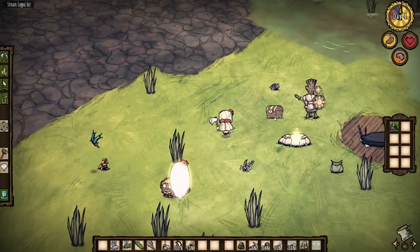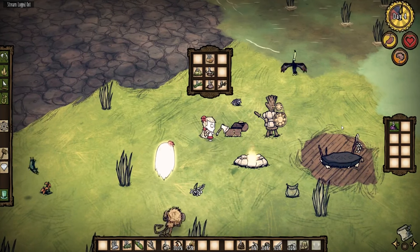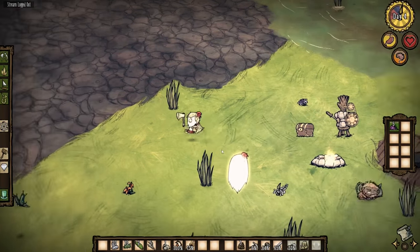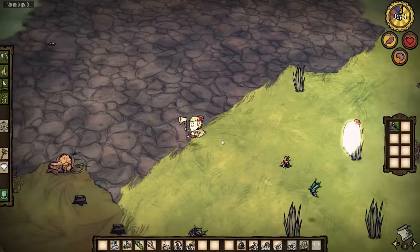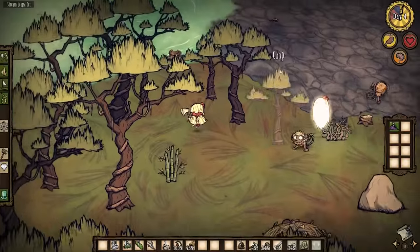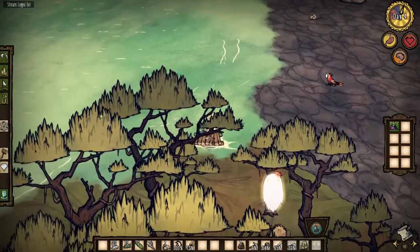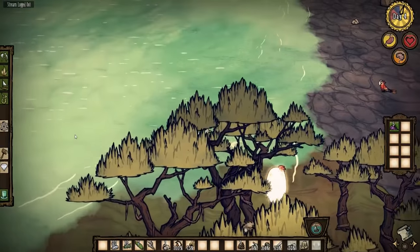We're in serious explore mode. We've got five bits of monster meat — that's not really much good to me right now. We need food we can actually eat. We've got a fairly good supply of food at the moment, so let's jump on the boat and start sailing off into the wide blue yonder.